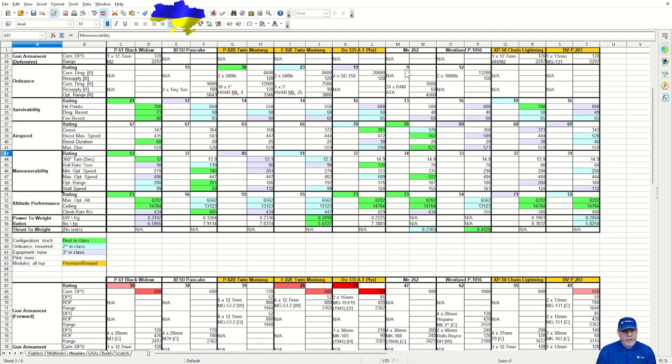Maneuverability is also excellent — best-in-class rating of 53, and best-in-class time to turn 360 degrees of 12 seconds. That will outturn several multi-rolls in the game, for instance the ME-109TL and the XP-72, and it can even go up against aircraft like the F-2G and stand a chance of outturning them if the pilot doesn't know what he's doing. The roll rate isn't very good though — listed as second-best-in-class but only 90. Minimum optimum speed is 278 and maximum optimum speed is 486, giving a range of 208 miles an hour in which your characteristics do not degrade. Stall speed is 99, which is manageable — second-best-in-class.